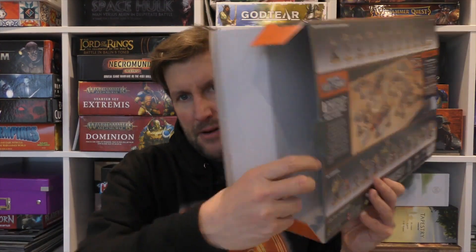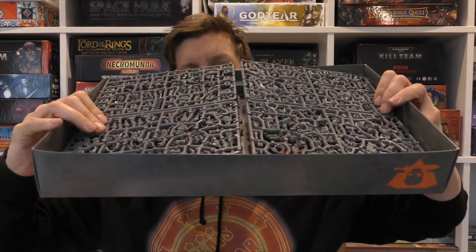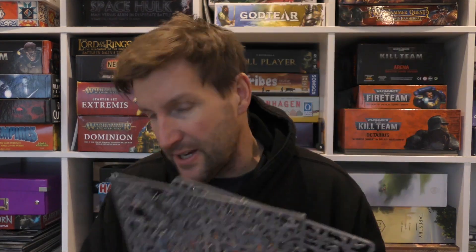Unlike some GW games, it opens and pulls out like a drawer. On top we get loads and loads of plastic. I'll put a link up for a video on how I've painted the Death Corps Krieg — it's a really simple paint guide. In here, basically, you get lovely sprues of 10 Orcs and 10 Krieg to paint. They're brilliant, brilliant models.